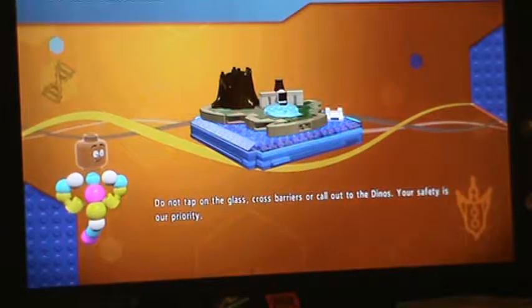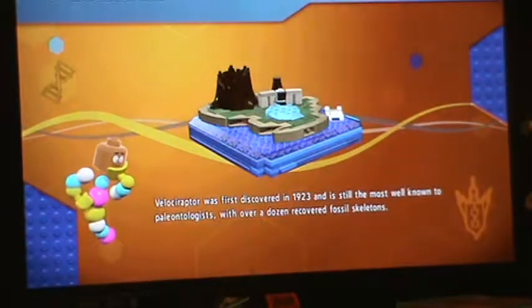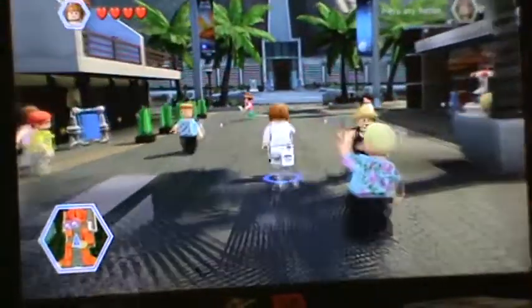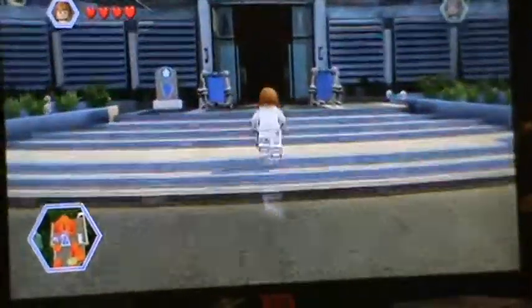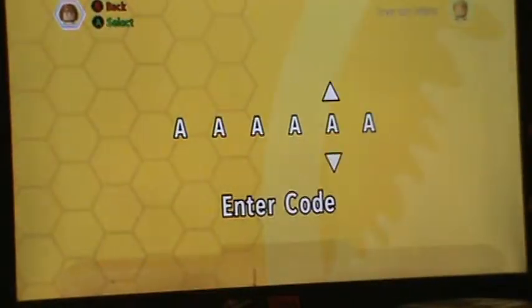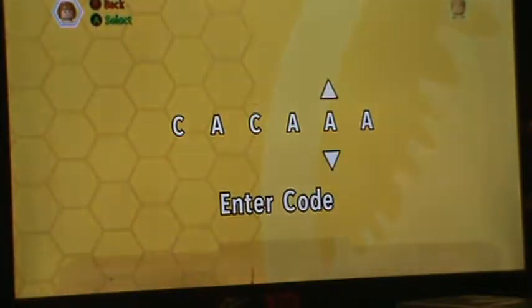Do not tap on the glass, cross barriers, or call out the dinos — your safety is our perimeter. I really don't care if I get killed in this game, everybody does it. The only thing I want to show you is just the customizer and cheat codes and stuff. If you guys have this game on the Xbox One, you have to travel to the main street, and if you turn to the right side you'll see this — and you just go inside this place, which is the museum. If you go over to this place and click here, this is where you can enter your cheat codes or enter codes, which is where you unlock characters. You probably have to go to a Google website or watch a YouTube video on how to do different cheat codes in this game.